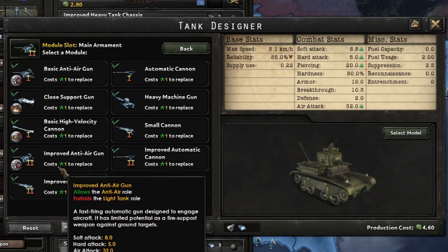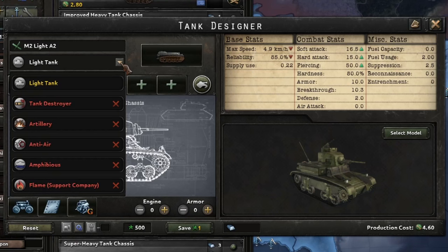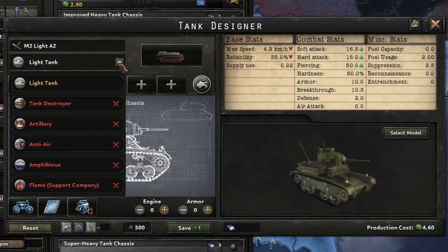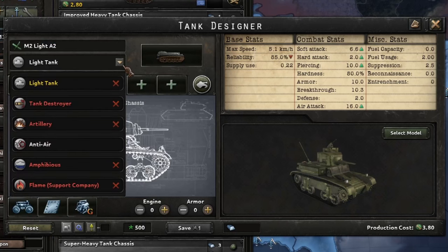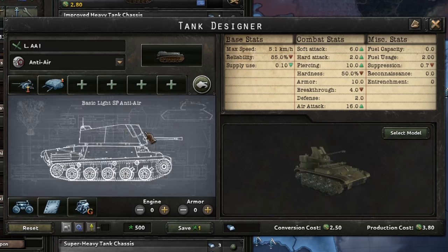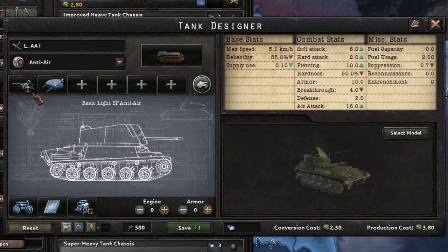For example, if we pick a regular cannon, this is a light tank — it can't be a tank destroyer, artillery, anti-air, amphibious, or flame support. But if we pick an anti-air gun, it can be a light self-propelled anti-air gun. This changes all the values — suddenly this tank can shoot upwards.